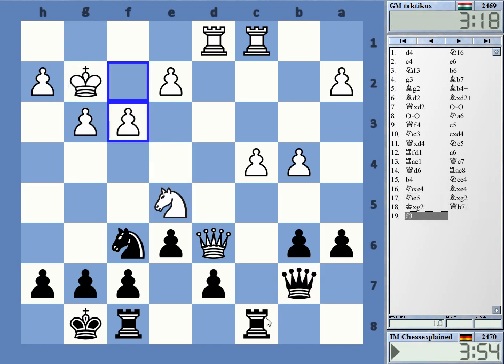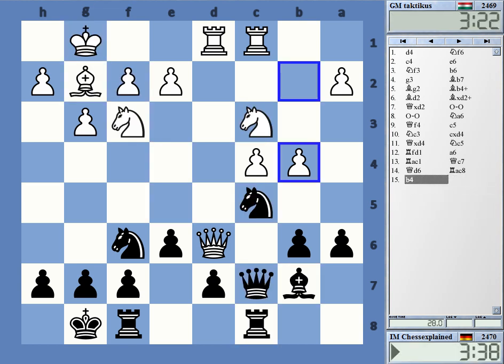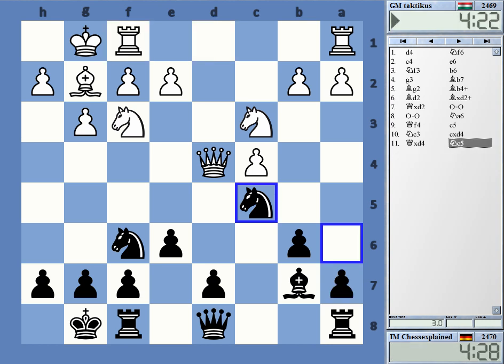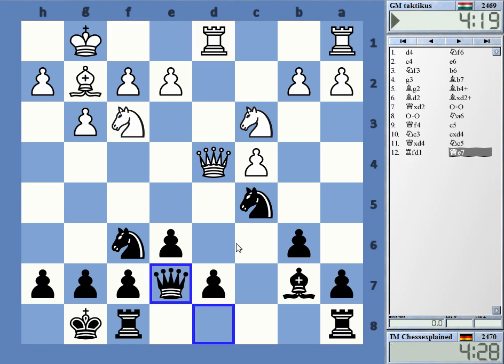The computer likes White quite a bit — maybe White is really too quick here in some way. Check. The computer gives White 0.7, which I'm not quite sure about. It's not looking like an equal position, that's clear. Maybe not a6 — maybe not a6.